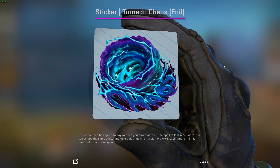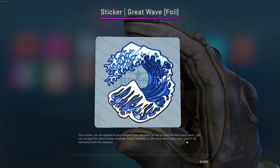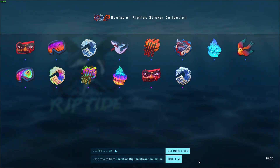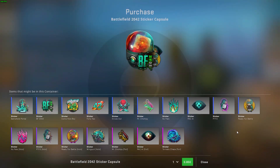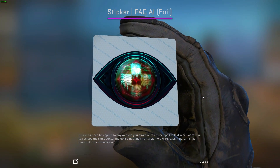This wall sticker 'Tornado Chaos' reminds me a lot of another one - it's pretty much exactly the same sticker, just with a little bit more stuff in the middle. That's pretty much exactly the same sticker. Let's take a look at that Pack AI.